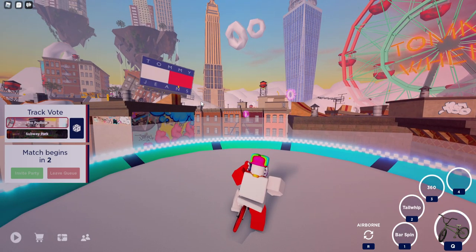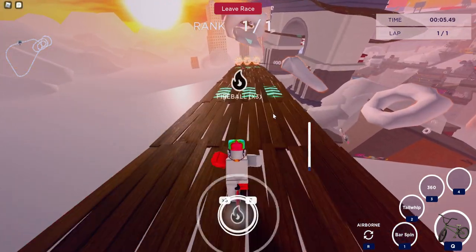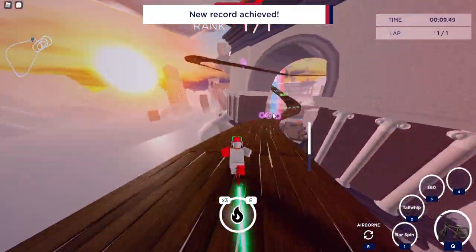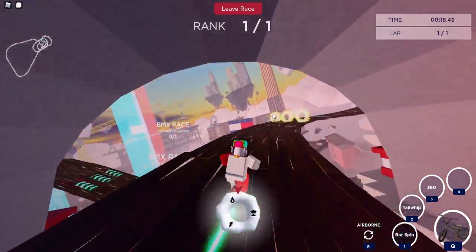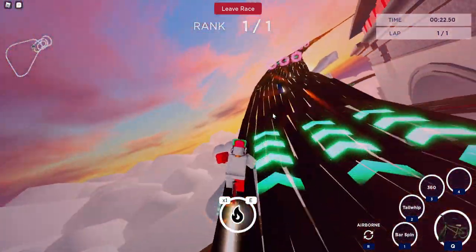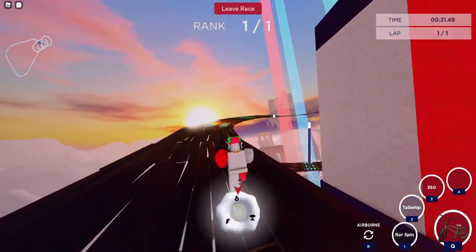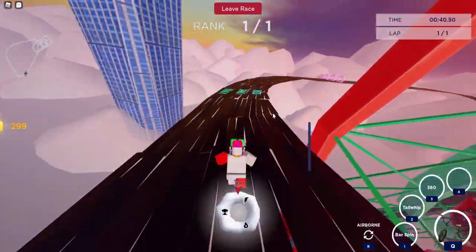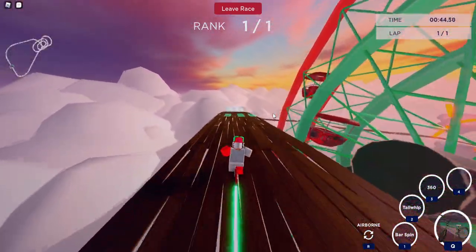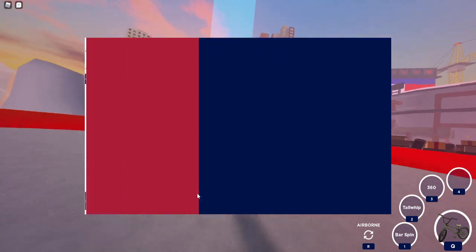It's a very fast, simple race — let me show you one round quickly. If you pick up a power-up, that equals one token, so use them on corners or you will fall off. There we go — 40 coins in under a minute. Of course it takes a minute to queue up, but just keep doing the Podium race every single time.